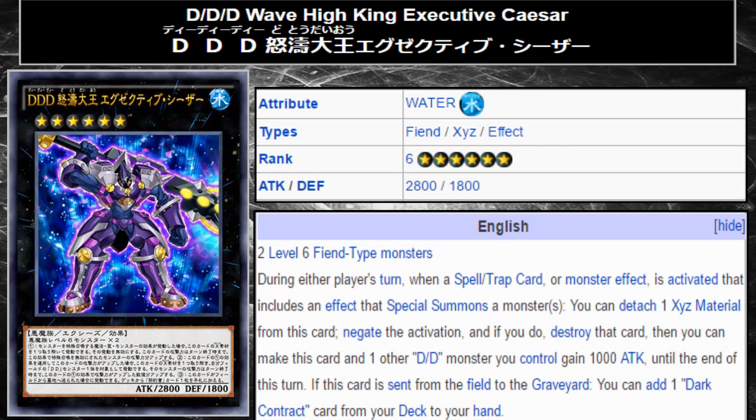It's fairly generic for the DDD deck to be able to pull off, but the only real way you're going to be able to do this is by overlaying two regular fusion Genghis's, or overlaying Genghis with something like DD Savant Nikola. But it's definitely possible.